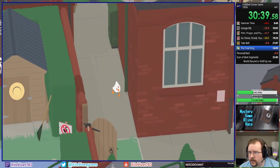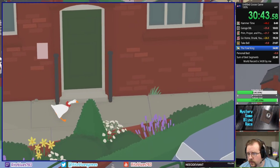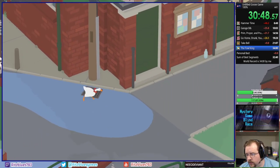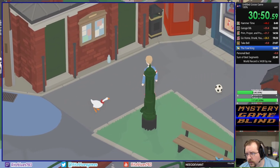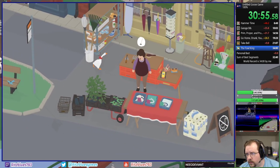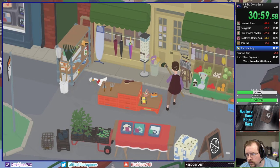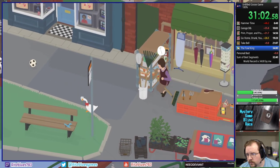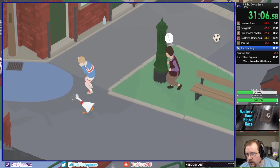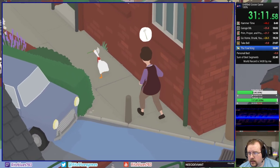Perfect crime. I managed to give a full performance, get awarded a flower, and sneak out before Vinny could tie his shoes. And he's had lots of practice tying his shoes this run. So we're coming up on kind of the tail end of the run now. There's just a few more little pieces: we need to grab the fifth flower, we need to finish dressing up the bust, and then we need to play some soccer.